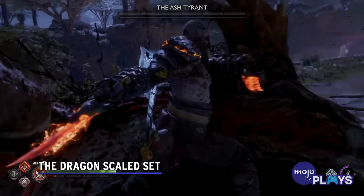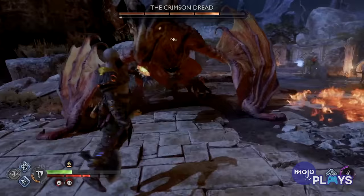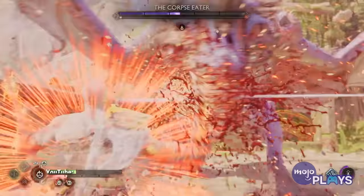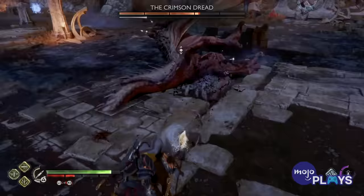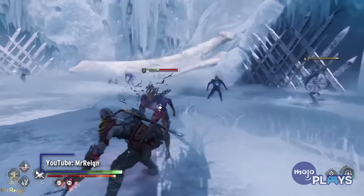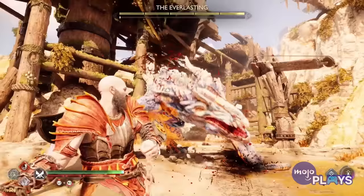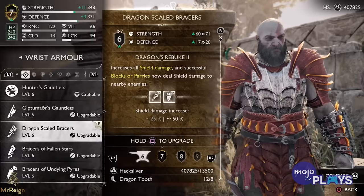The Dragon Scaled Set. Kratos was the first to kill a dragon in ages in God of War 2018, so it's about time he wore that badge with honor. The Dragon Scaled armor set once again requires you to kill a dragon, but this time you're taking more than just his tooth. Found in Vanaheim, once again in the crater, Kratos will acquire the blueprints for the armor set simply by setting foot in the expansive playground. Once forged, the armor grants stackable buffs to strength and defense with every attack until Kratos is interrupted or hit. This is the best armor for those confident in their blocks and parries, as the armor will also grant a 50% buff to shield damage on successful blocks. Plus, it just looks incredible.